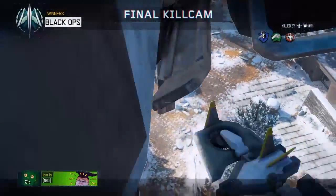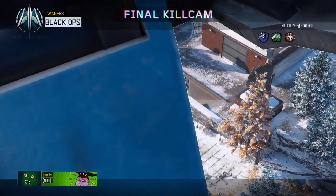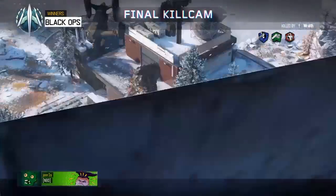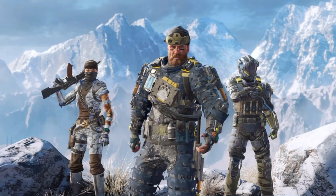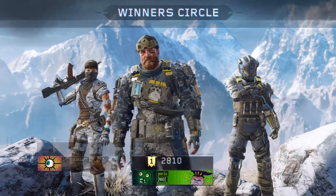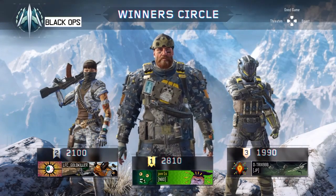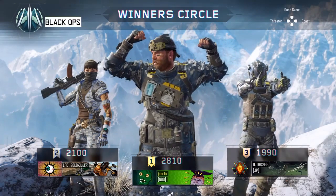Well, I hope you enjoyed this Markov J tryout class. I really enjoyed using it — it is absolutely beast. Definitely try it out with Quick Draw, Grip, Rapid Fire, and Extended Mag. Pick any perks you want as I did. I hope you enjoyed this. Don't forget to give it a thumbs up if you liked this guys. This is Jonathan signing out — and as always, I salute you. Show them those muscles.